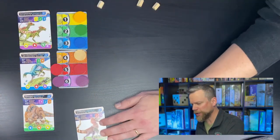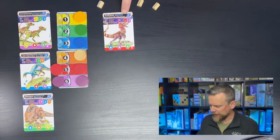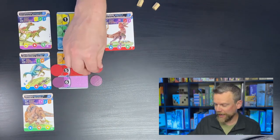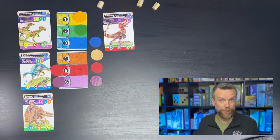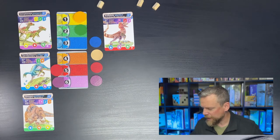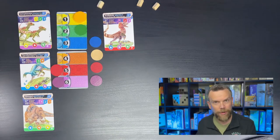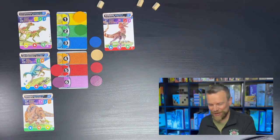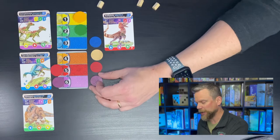For my second action I'm going to spend some vita to bring a dinosaur into my tableau. That costs me two red and three purple. I've got the three purple but only one red, so I spend two of another color to replace one red using the golden rule. I pull those counters to the right of the card to track the cost, then return them to the supply.